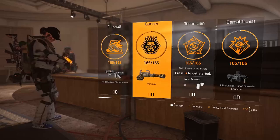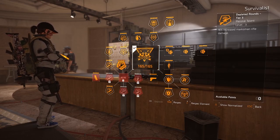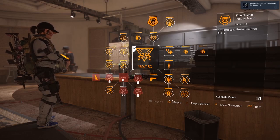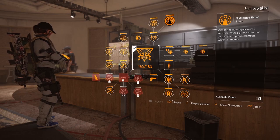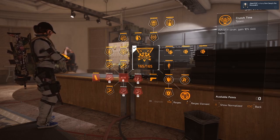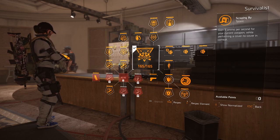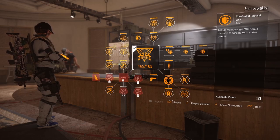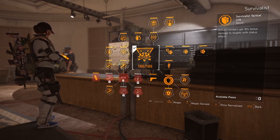First of all I've gone with Survivalist as my specialization. I'm going to be using a rifle and an LMG. We get the fire grenade which is pretty important to this build. We get 10% increased protection from elites, which is nice, and armor kits that apply to group members — a nice additional buff. When in cover we gain 10% skill haste, which helps since we're using skills. Survivalist Tactical Link is really good: group members gain 10% bonus damage to targets with status effects, and they're always going to be bleeding, so everything gains an extra 10% bonus damage.